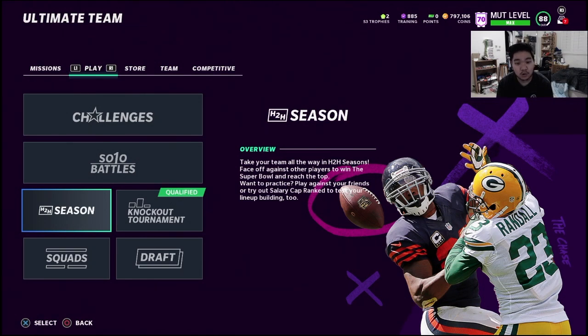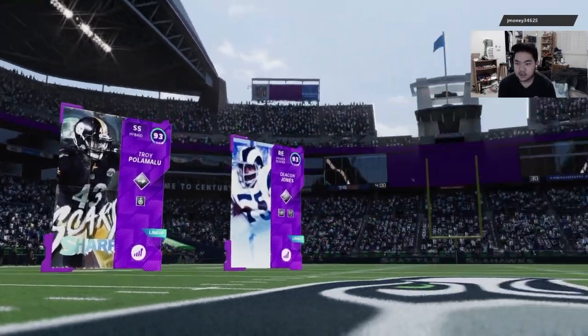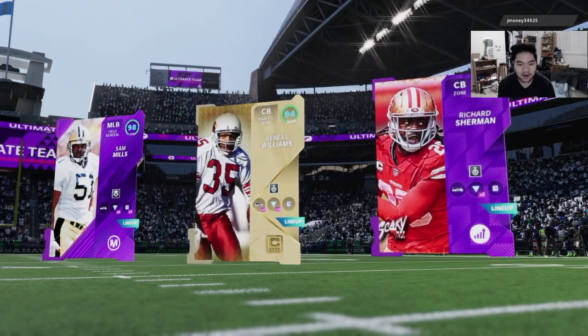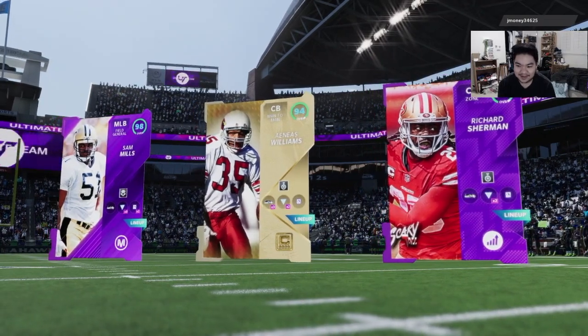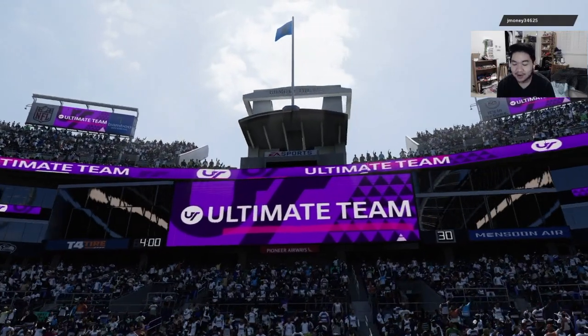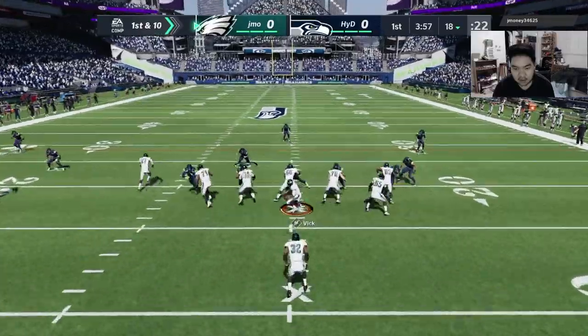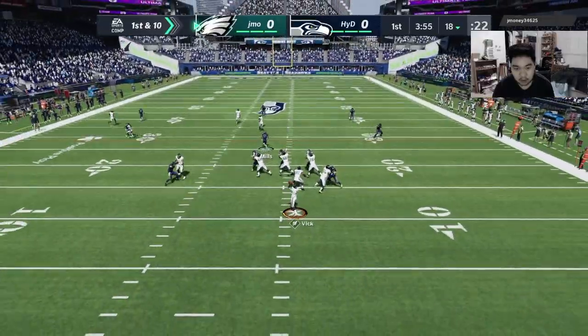I'm thinking Tampa Two scheme but whatever works — I've got a good offense so I think I can score. Let's try this out. My opponent's team isn't too scary, I'm not terrified. Here's my team, we'll see how it goes — let's do this.